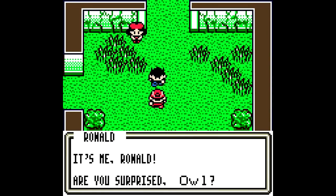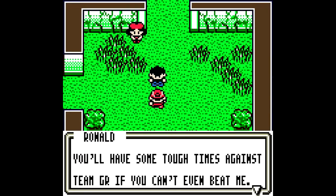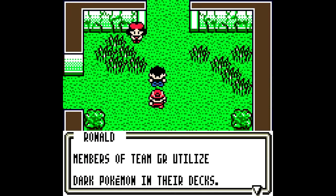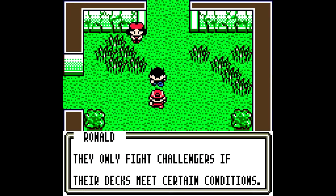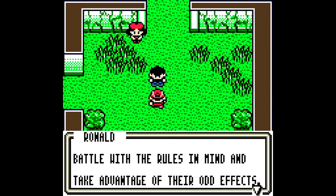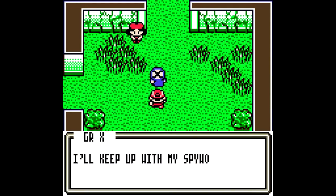Got you good this time — it's me, Ronald. Are you surprised? Because your deck was called Ronald, like all your decks are. You will have some tough times against Great Rocket if you can't beat me. I've gathered a lot of information about dueling and Team Great Rocket for you. Members of Team Great Rocket utilize Dark Pokemon in their decks. There are only five challengers — their decks meet certain conditions, and some also add special dueling rules. Battle with the rules in mind and take advantage of their odd effects, otherwise you may find it hard to win. Anyway, I'll see you around — keep up with my spy work. Good luck, Owl.